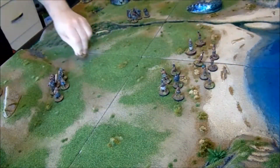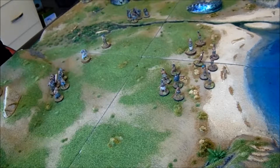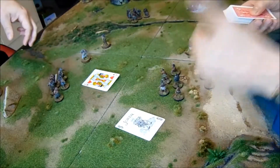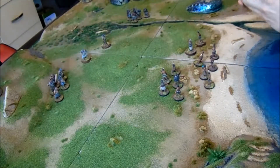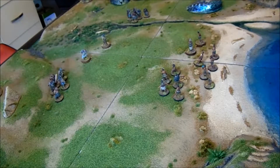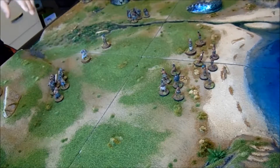We'll draw a card for initiative — the highest gets to choose. Okay, so someone hasn't shuffled properly. I've shuffled, as did I. So we keep these aside; you get to choose now whether you're going to activate the first unit or the second unit. I'll activate the second unit. Excellent.